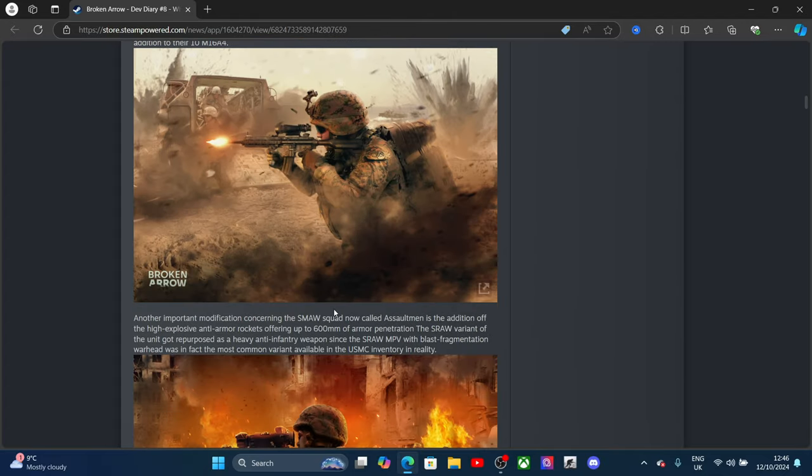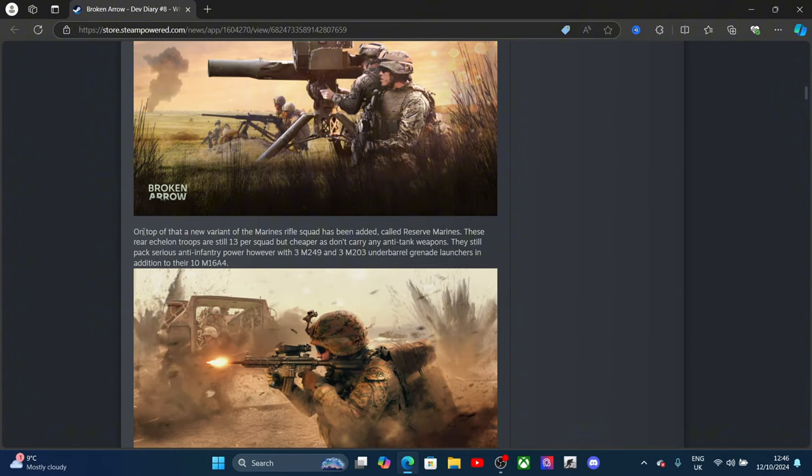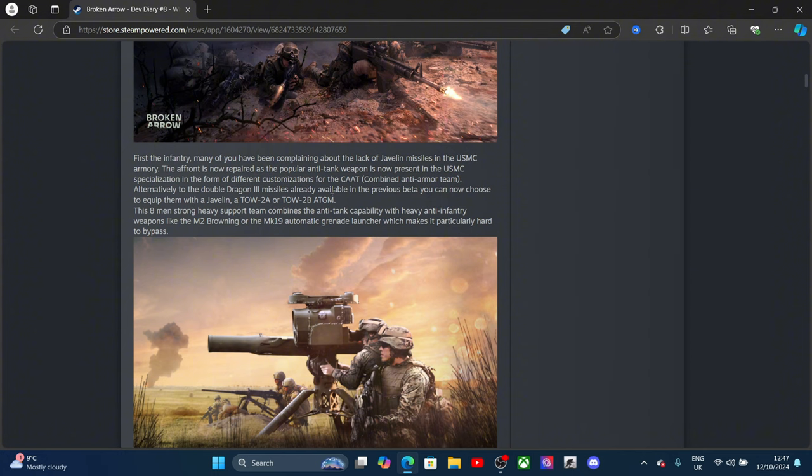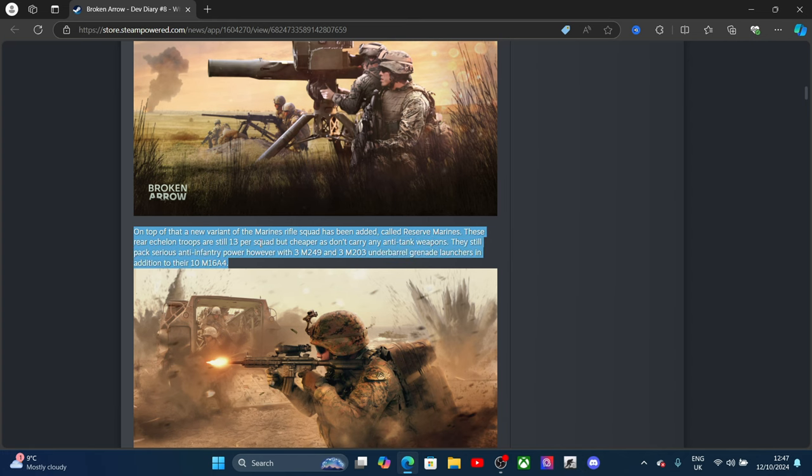On top of that, a new variant of the Marine rifle squad has been added called Reserve Marines. These can echelon up to 13 per squad but are cheaper as they don't carry any anti-tank weapons. They still pack firepower however, with three M249s, three M203 grenade launchers, and ten M16s. So we have a dedicated anti-tank squad and a pure anti-infantry squad.